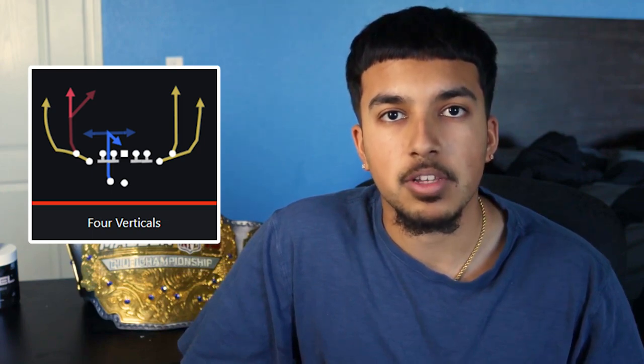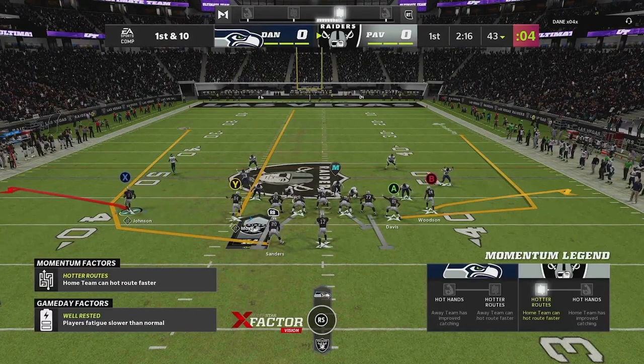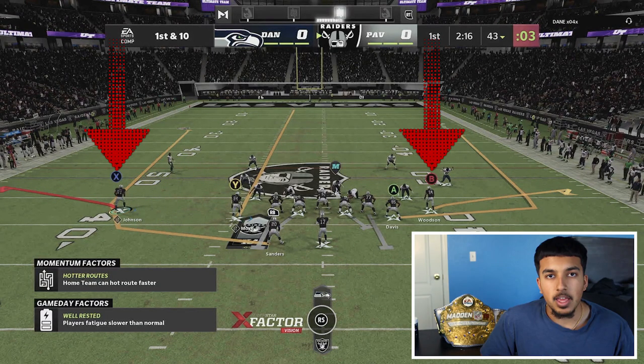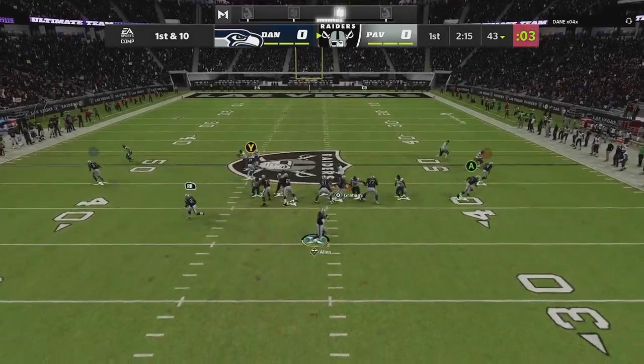Four Verticals is insanely tough to guard with how the meta is right now with the low ball wheel routes. You could essentially have three wheel routes on this play — one being the tight end, the next being the wide receiver or the inside slot receiver, and lastly the running back on a wheel route for the best results. You're going to want to flat route both outside wide receivers, and the beauty of it is you can run it to either side of the field, short side or long side.